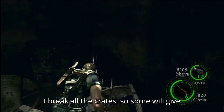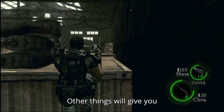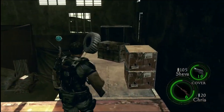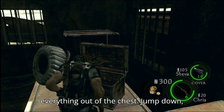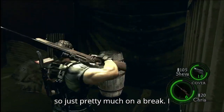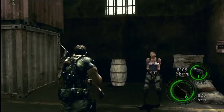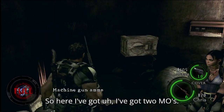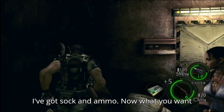What you want to do is break all the crates. Some will give you gold, others will give you ammo. Open the chest, grab everything out of the chest, jump down. Pretty much you want to break all the crates. I've got MO, so I'm going to get Sheva to take that. I've got shock and MO.